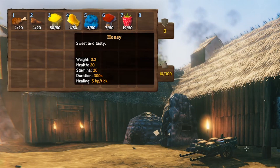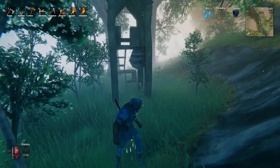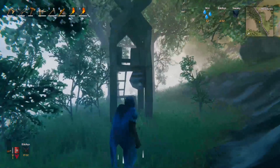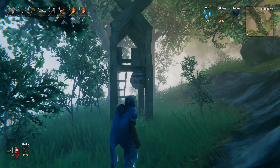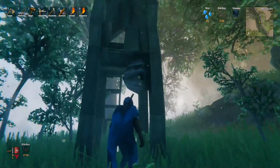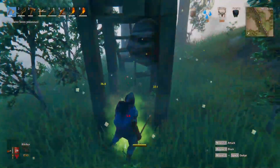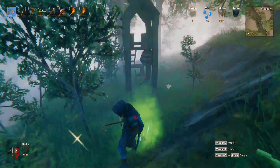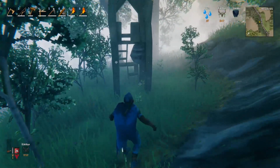The reason I've left honey to last is because honey is a little bit different. To get honey, you have to go around the map looking for old ruined buildings. Often you'll find beehives attached to the actual building. When you walk towards it, you'll notice the bees will attack you. That little green poison you see is the bees attacking you.